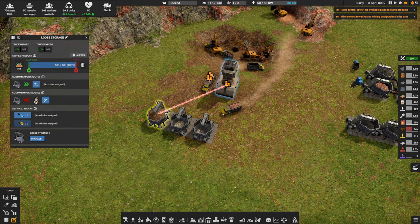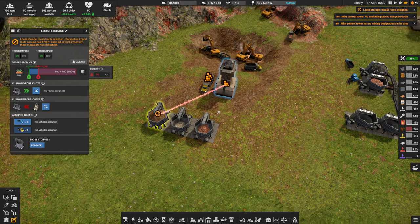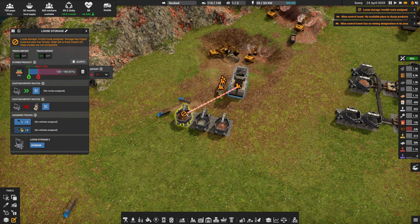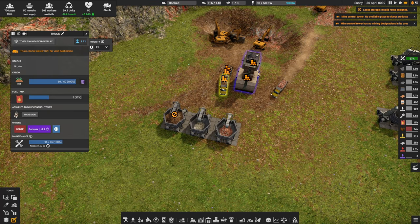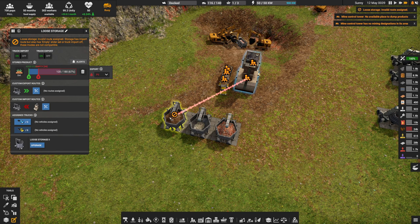I've seen many people do this — they've had an advanced network set up like this, run into this problem, and then just said 'empty it.' Then the blue trucks from the general network come across and try to empty it — they've done a great job — except they have an error message and the trucks are still full of dirt, because this container has both an empty rule and an import rule, which doesn't work. You can't put stuff into a container that's also set to keep it empty. The game just says no.